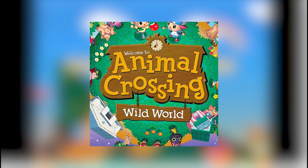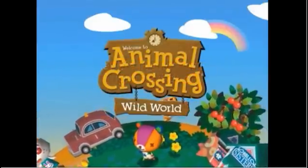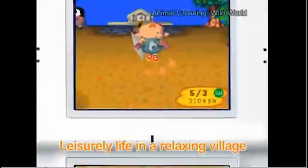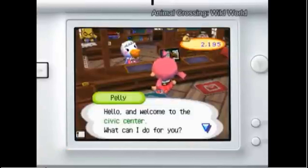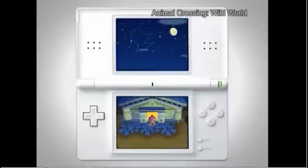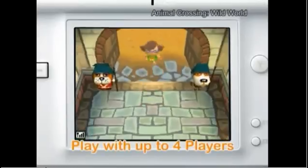At number 5, Animal Crossing: Wild World. Animal Crossing is a perfect series to emulate on your iPhone — the task-based gameplay is ideal for hopping in for a few minutes throughout the day. This game may not have the same depth as New Horizons, but it was meant to be played handheld, as Wild World was originally released for the Nintendo DS. It's a feel-good management game, and its music is great. If you want to get into Animal Crossing and don't have a Switch, give Wild World a chance — you might just end up loving it.